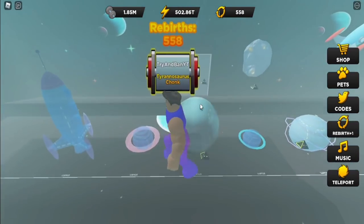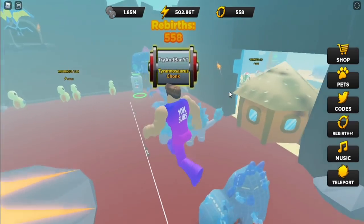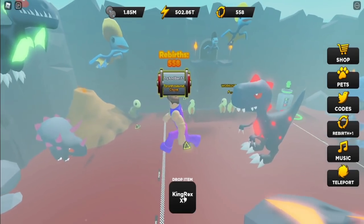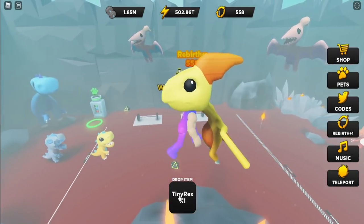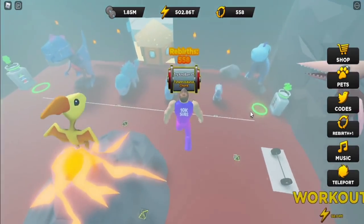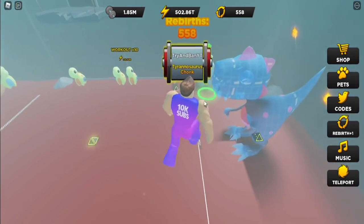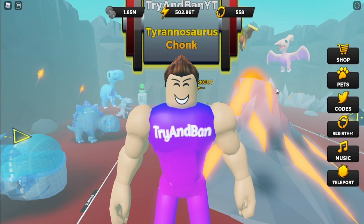Some of you may not be aware, but there is actually a strength cap in the game. If we go to the dino area and pick up the King Rex, notice how I'm struggling to lift it — it's taking a very long time even though I should be able to lift it easily. Even this tiny T-Rex takes just as long as the King Rex, and even lifting this whale takes the same amount of time. Even if I had 10 million strength, I'd be lifting the King Rex just as slowly. Devs, if you're watching this, please fix the strength cap.